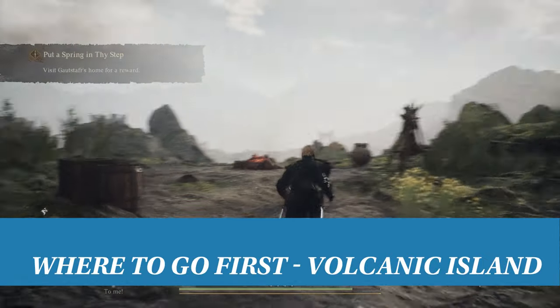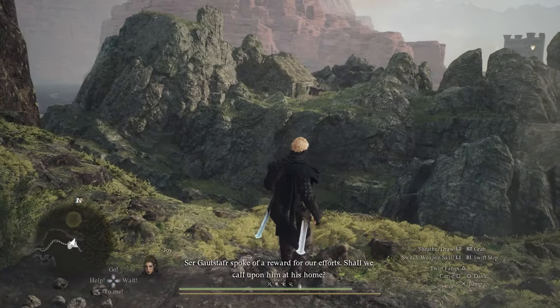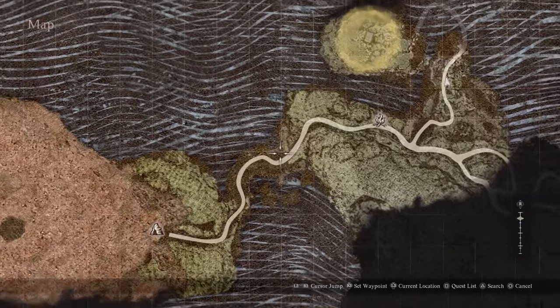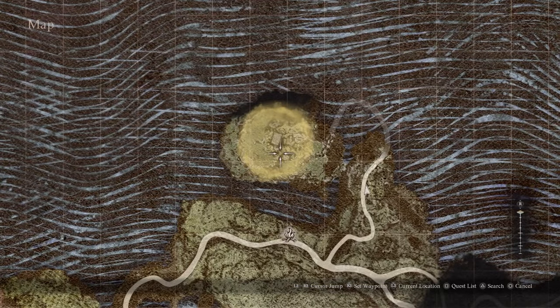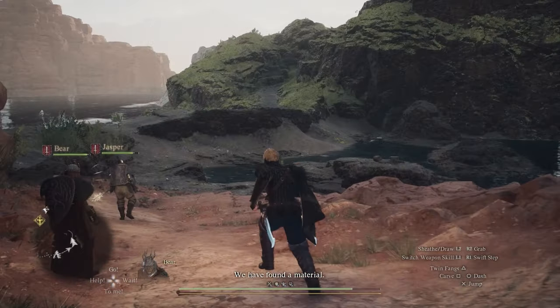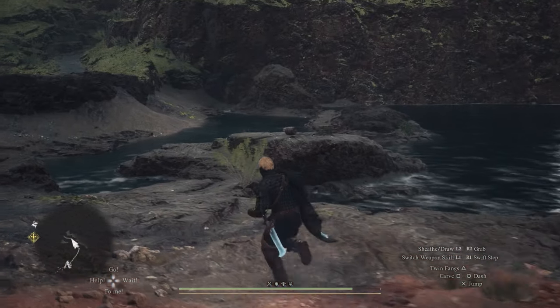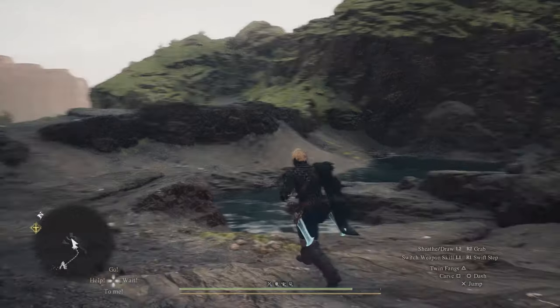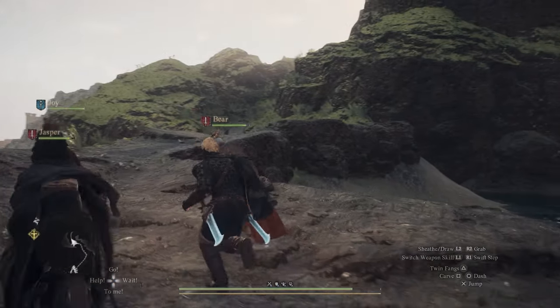The Magic Archer NPC is located on Volcanic Island in the far south of the map. This area is only unlocked late in the story, but you can travel to Volcanic Island through an alternative route. If you've already progressed to Volcanic Island normally, you can skip ahead. Otherwise, here's how to reach Volcanic Island much earlier and skip the story.